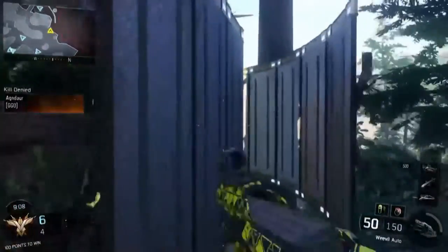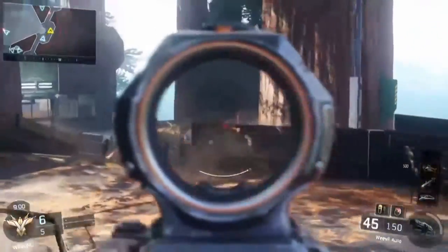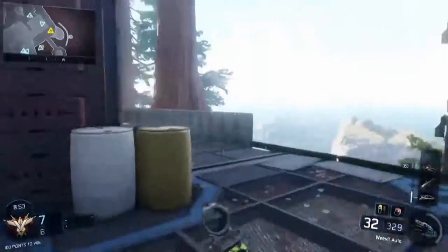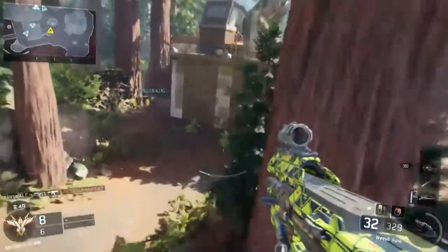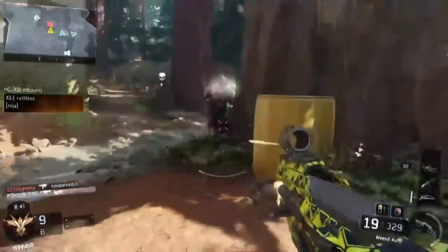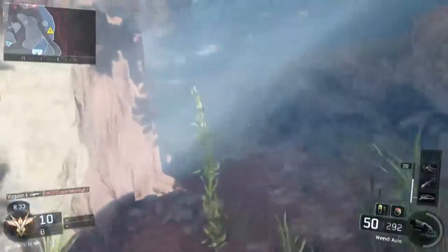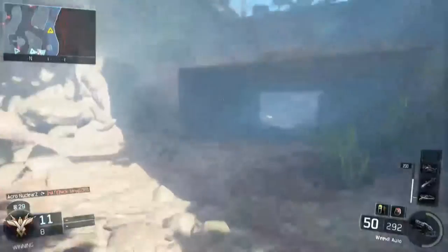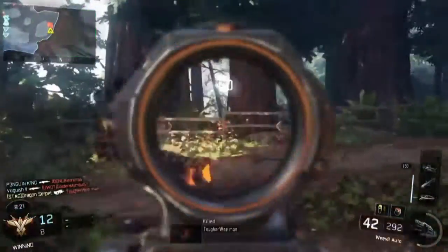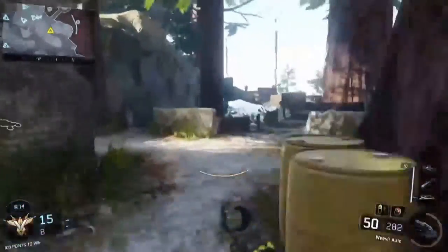So the first thing you want to do is put a sight on your gun. There are a couple of exceptions, but the majority of the time you're going to find it a hell of a lot easier running an optic. In this gameplay I'm running the second optic you unlock, and I've got 500 kills on it. I find that particular sight very good for headshots - better than the standard reticle and better than the red dot for some reason. I also really like the ELO sight, which I think is probably the best for getting headshots by far.